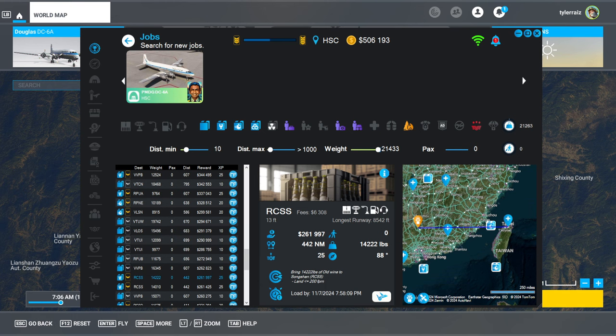Hello everyone and welcome back to my new flight career in Microsoft Flight Sim, where I'm continuing from China in the DC-6A, continuing flights eastward around the world. I've got a flight to Taipei here. RCSS is the destination airport, carrying old wine, landing softly, hopefully.